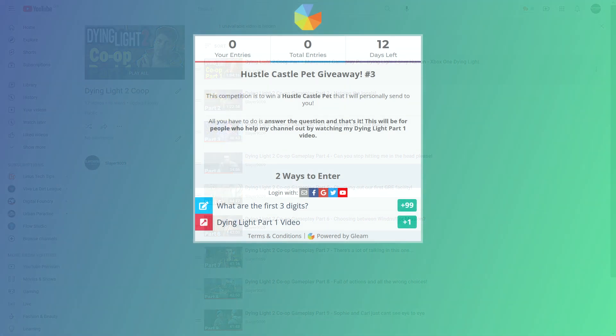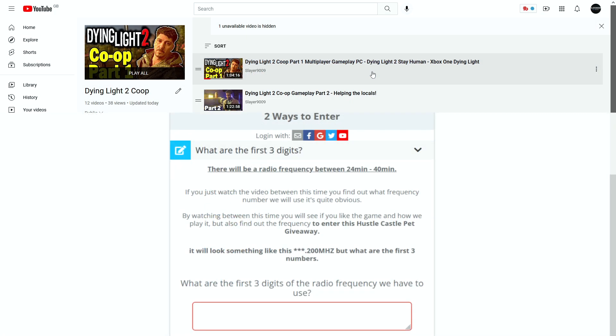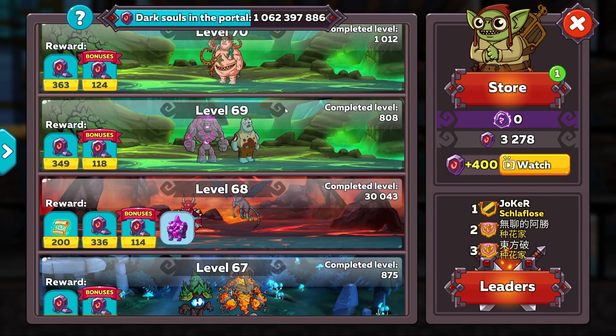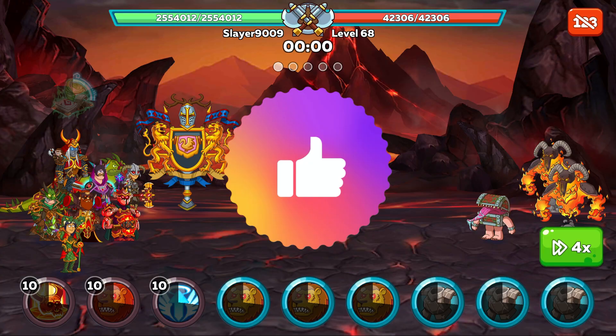In this new giveaway, I'll be asking one question, and that is the only way of winning — the other entry is just so you can find the video easily. All you need to do is watch the video from 24 minutes on to 40 minutes, and from there you will actually be finding the answer to the question you were looking for. By watching this video, you'll be helping me get new viewers, and I'd really appreciate if anyone would give this video a like as well if you enjoy watching my Huzzlecastle videos.